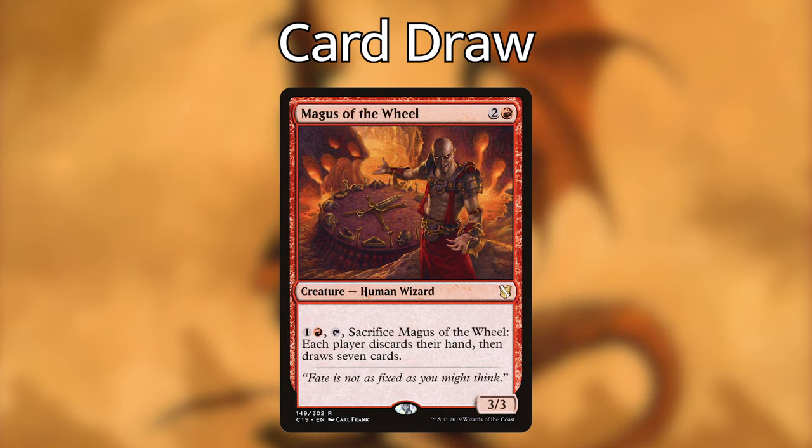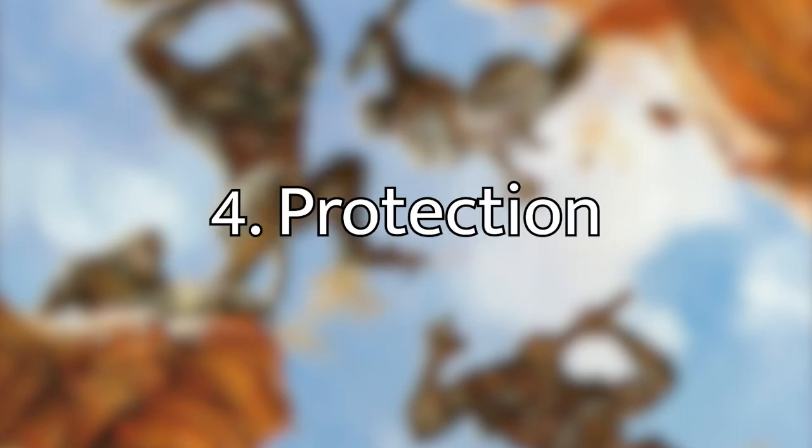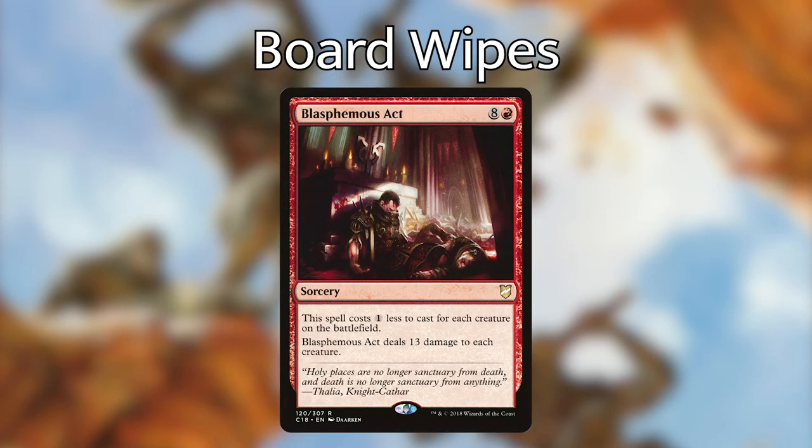Keep in mind those aren't all the cards — the full deck list is in the show notes below. Those are just a few to get you excited. Step four on our sixfold path is Protection. Red is an interesting color, so our protection will be a little different — I've included board wipe effects to protect us from getting killed by a lot of creatures, since we're definitely going to be the enemy in this game.